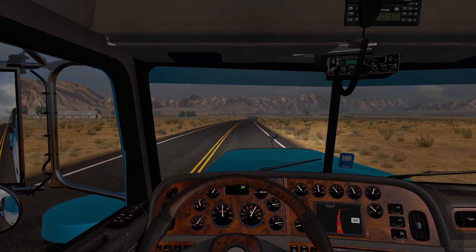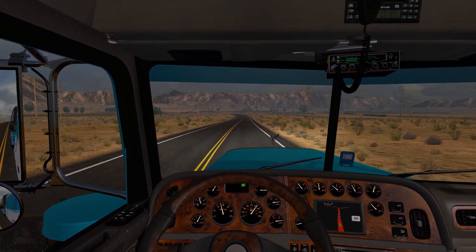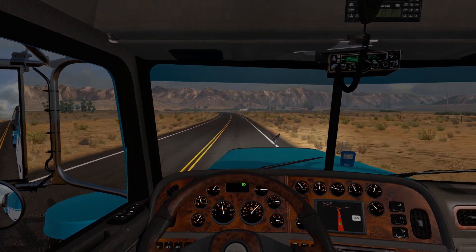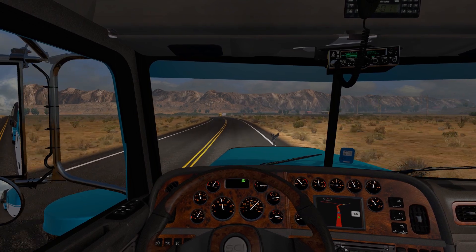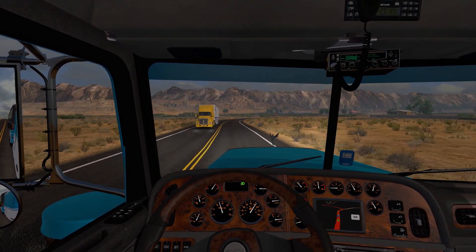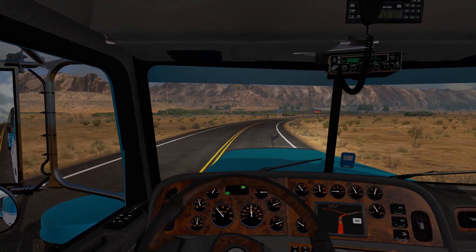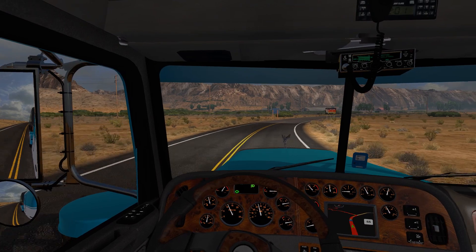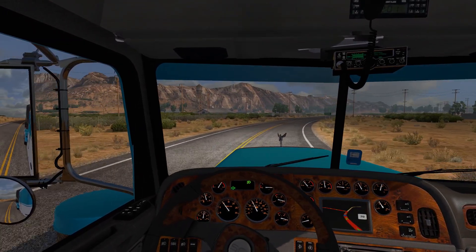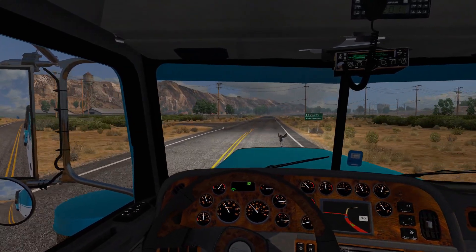SCS said the road is just so beautiful, they feel they have to put it in so you can drive it. So we're going to be getting it — it's a mountain pass through the forest preserve or national park. The reaction has been mixed. I've seen some people say 'awesome, you're the best company in the world,' because they drank the Kool-Aid.